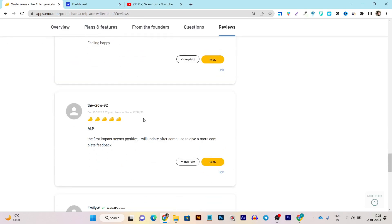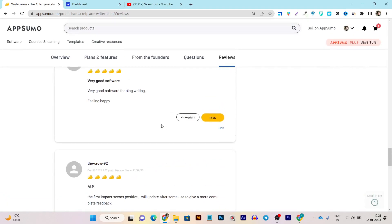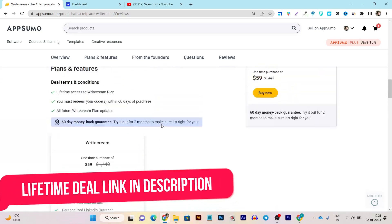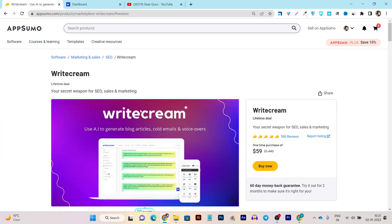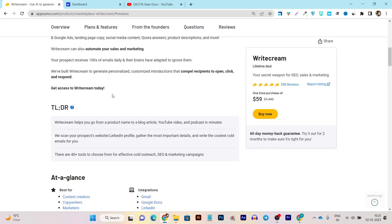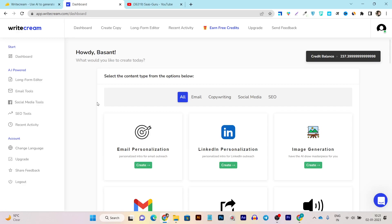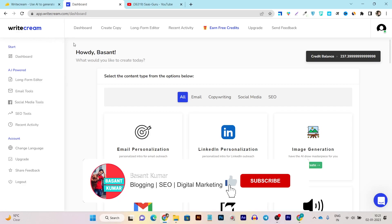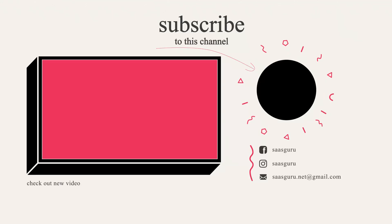The plan is available on AppSumo for a $59 one-time payment. They have more than 500 plus reviews with a combined rating of 4.9 out of 5. If you want to check out this lifetime deal, you can find the link in the description. Don't forget to comment your favorite part in the comment section. If you found this helpful, hit the like button and subscribe for more upcoming tool reviews, comparisons, and updates.